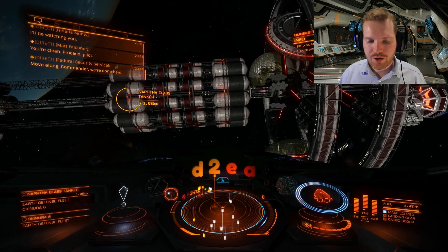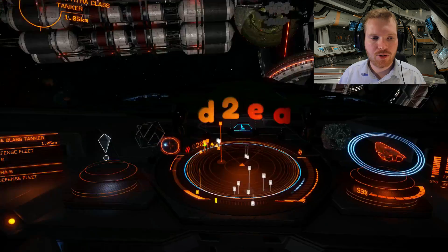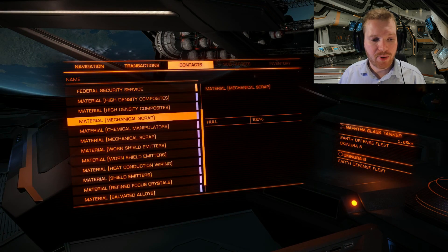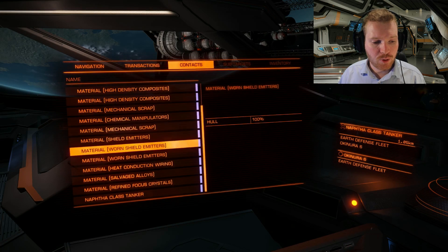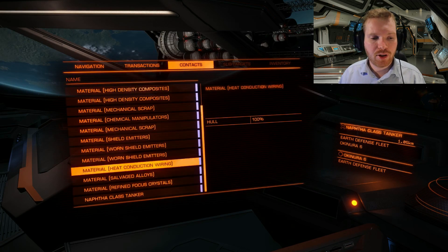Once you get here, you will notice on the radar all these small items floating around as white icons. If we go to our contact panel, we can see we have high-density composites, mechanical scrap, chemical manipulators, shield emitters, worn shield emitters, heat conductive wiring, salvage, and a lot of refinable materials. Lots of very useful stuff.